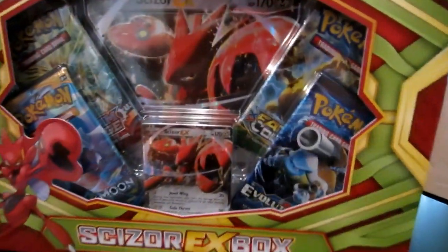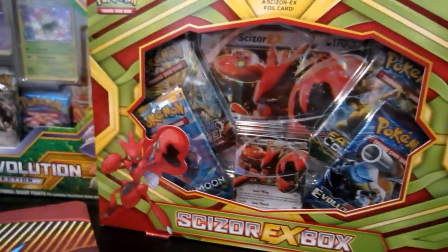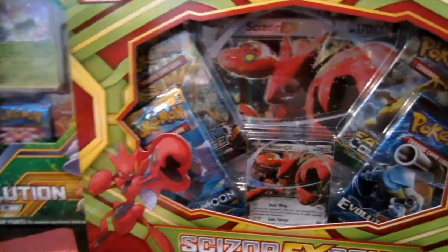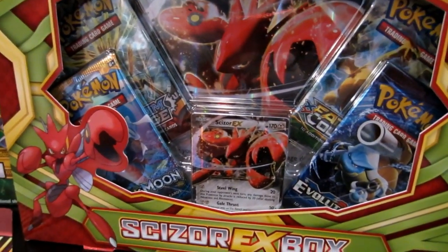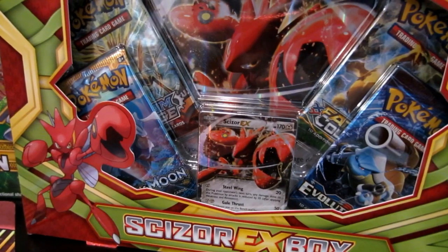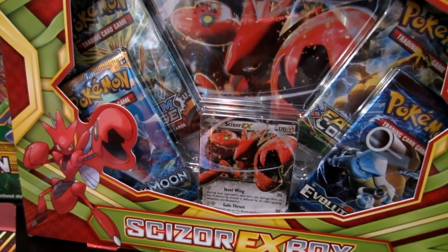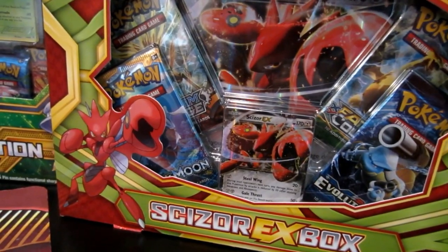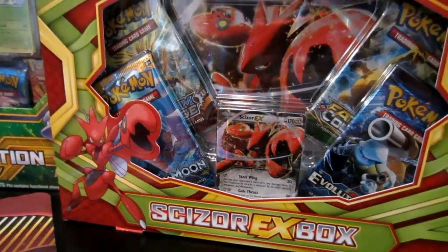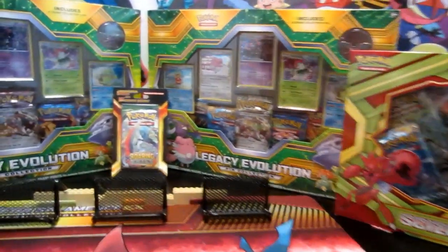Next we're gonna be opening up a Scissor EX box. The Scissor EX box is pretty cool — you're gonna get an oversized Scissor EX, the Scissor EX from Breakpoint, four booster packs, and an online TCD code. The four booster packs will be Fates Collide, Steam Siege, Evolutions, and Sun and Moon. And we're looking for that rare Reverse Holo Charizard in the Evolutions.